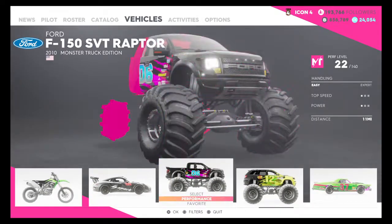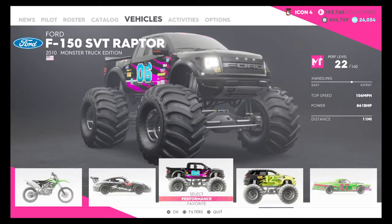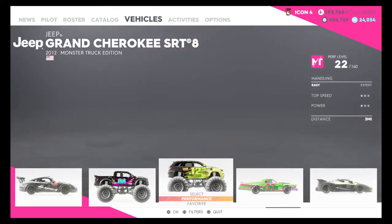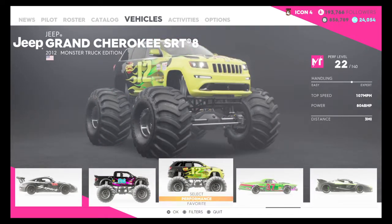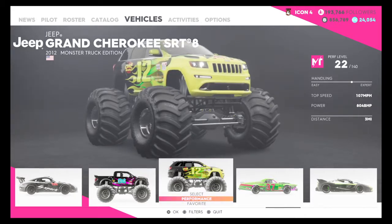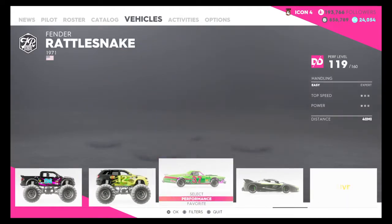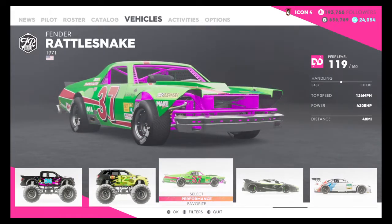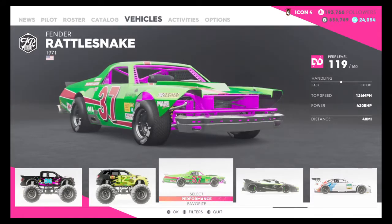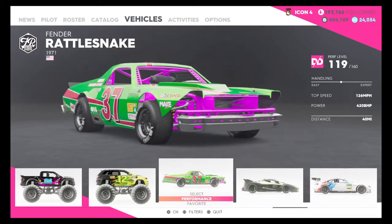Now for the Monster Trucks. I wasn't going to do these but might as well because they're kind of cars. Pretty good handling. I've driven 11 miles on this - 106mph, 861bhp. A Jeep Grand Cherokee Monster Truck Edition. I've driven 3 miles on this car - it is not the best car in the game. Pretty bad handling. 107mph, 804bhp. Now we have the Fender Rattlesnake - this is a demolition derby car. I've done a few mission things on this. Medium handling, very good car. 126mph, 420bhp, 40 miles distance.